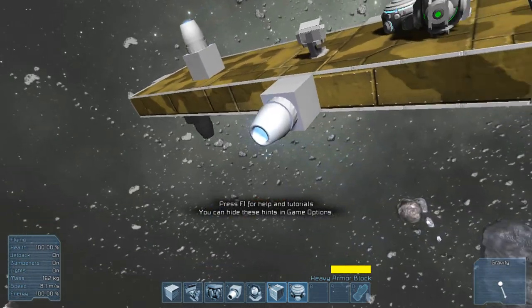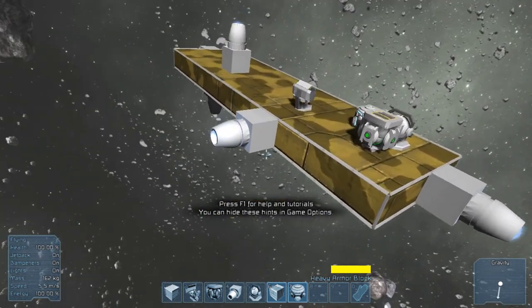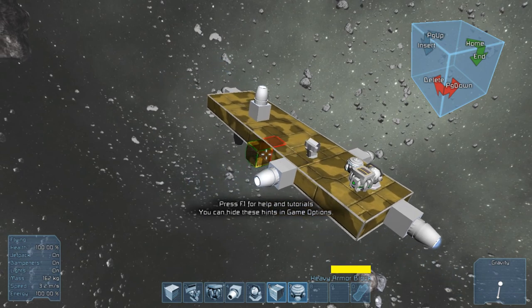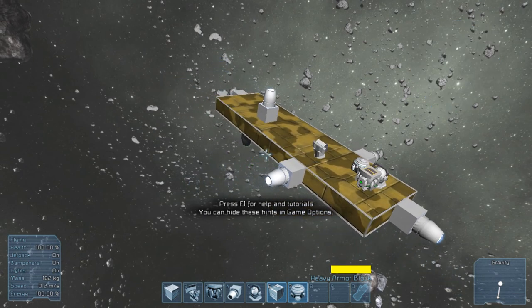So how do I want to basically play this out? I know for sure I want to have a hangar in it — that's a given — so I can have a couple of small ships in it. How big I want to make the hangar I don't know yet.